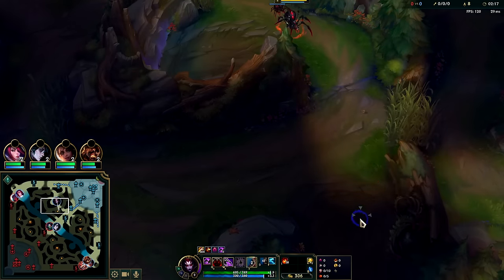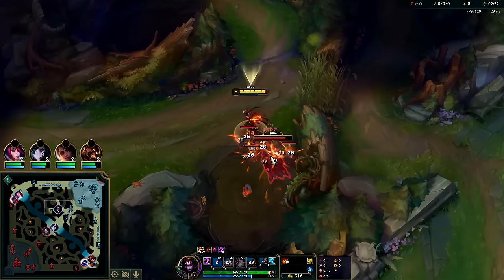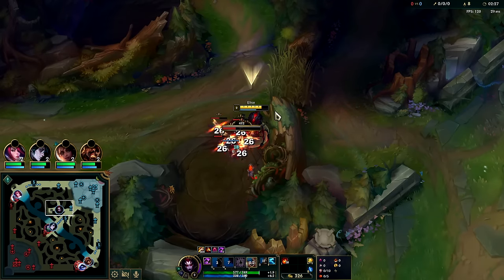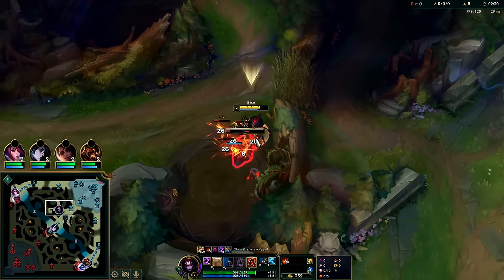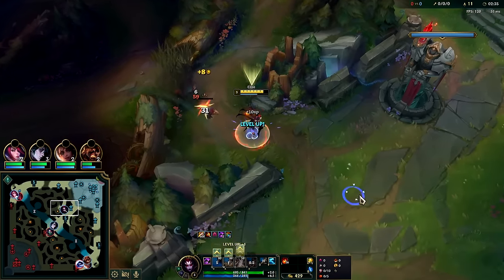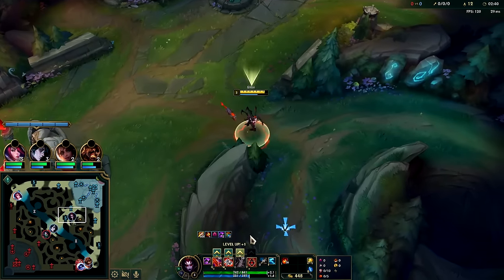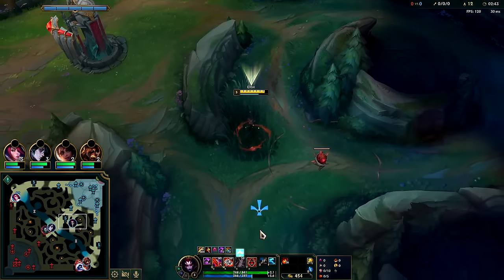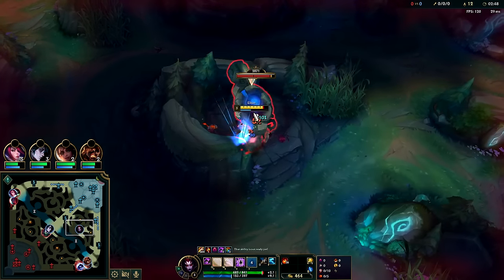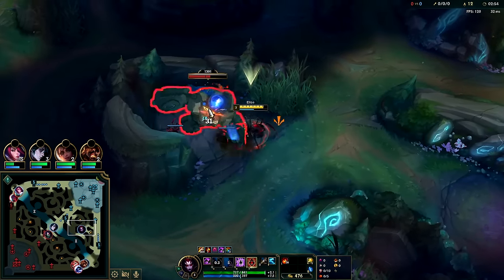Go back into spider form to get there because we're faster. Swap to human form, auto, Q, walk into the middle, auto, W. The W has a pretty short circle so we need to get everything nice and tight if we want to hit everything with it. At this point we're generally ready to gank at level 3 and start pressuring the map. Full clear leashless is somewhere around 3:20–3:30.